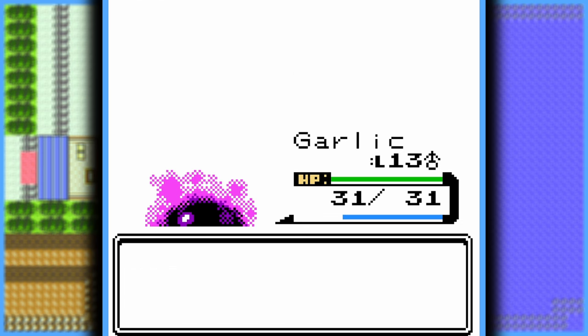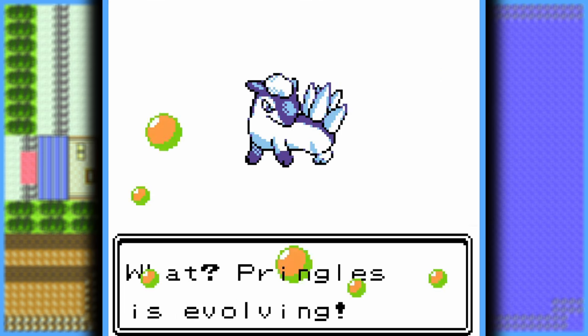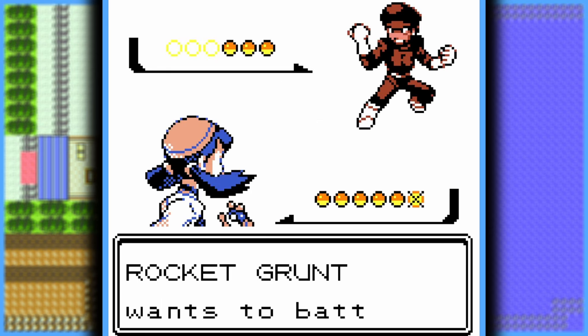A very brain-off first gym. But I got the Fae Badge, and now my Cyndaquil evolved into Quilava — which is just in time for me to stop Team Rocket from cutting off Slowpoke Tails.